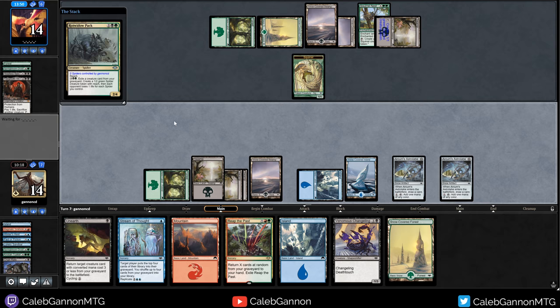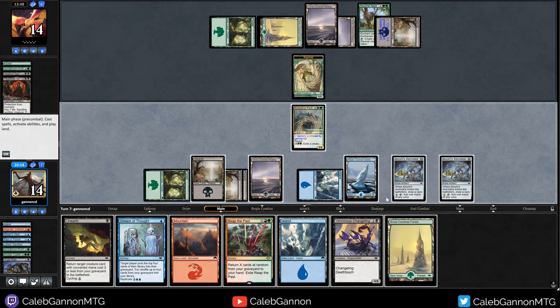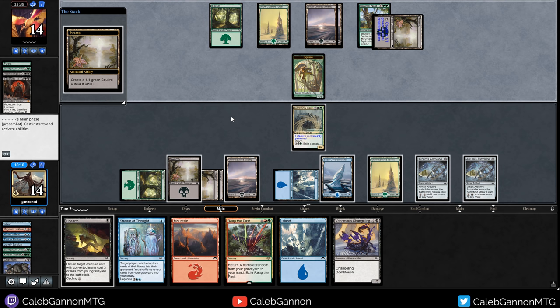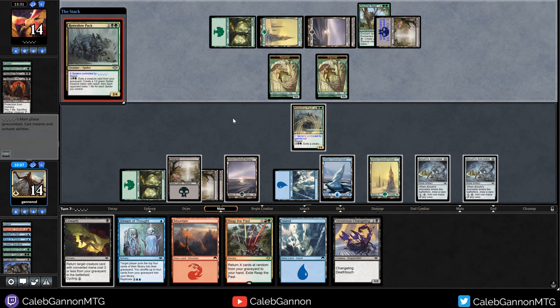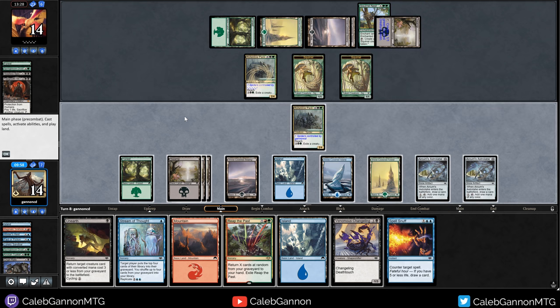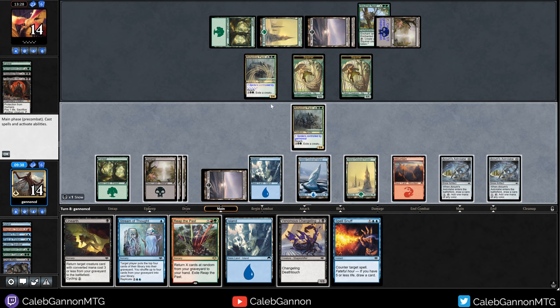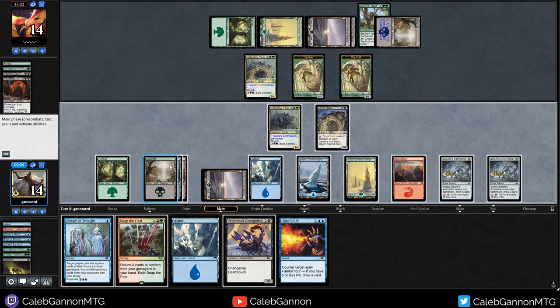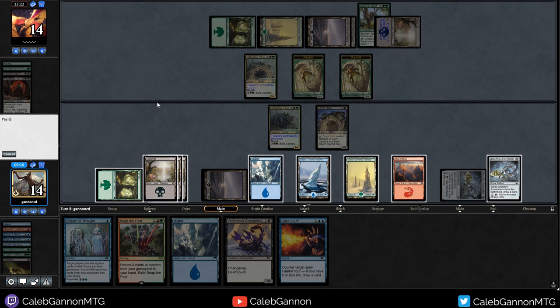Let's go Rot Widow Pack, and I guess I can exile the Springbloom Druid. I don't really see the need to play the Changeling just yet. Make Squirrel, Rot Widow Pack. We're going to take some spider damage now. Spell Snuff - that would have been good one turn ago. We're going to unearth Crypt Rats because I don't really want them having Rot Widow Pack doing a bunch of damage to us. Get you back, and then I believe I should just activate Crypt Rats for four. And then I can have a Counterspell up.